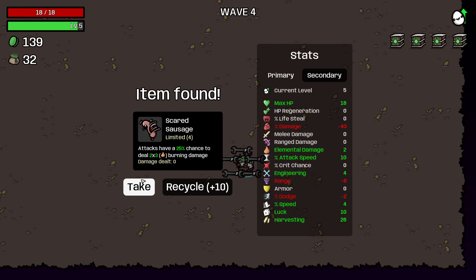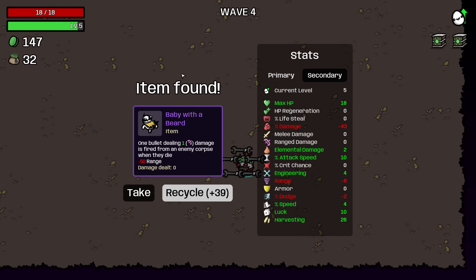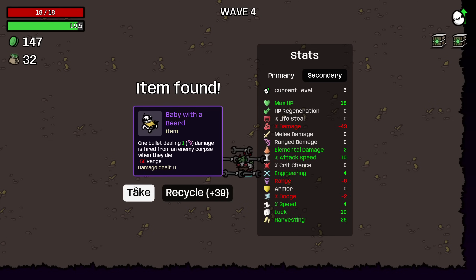Now I'm taking Scared Sausage — this will add a little bit of damage to every one of our turret attacks, which is great. Bat I'm going to pass on — I don't want to reduce my harvesting and we don't care about lifesteal at all. Baby with a Beard on the other hand could be interesting. We could get lifesteal, build some range damage, and it will also help break trees for us. So I'm going to take it. It's only worth 40, but this is just a fun way to add some additional chaos to the level.